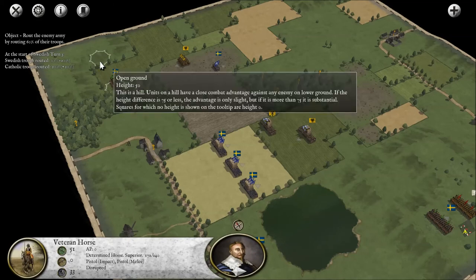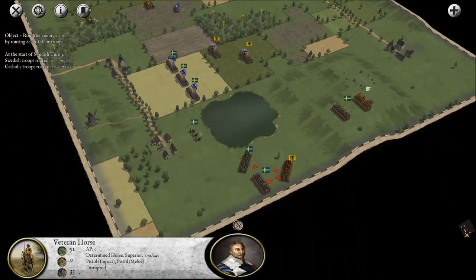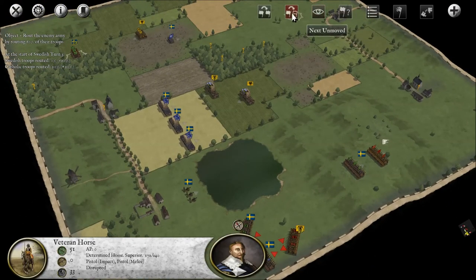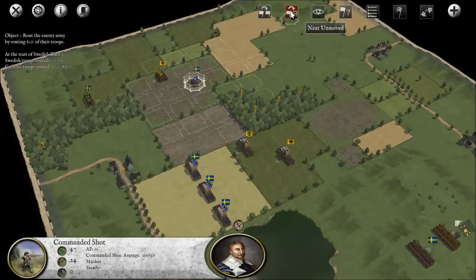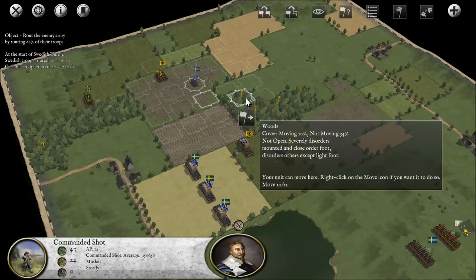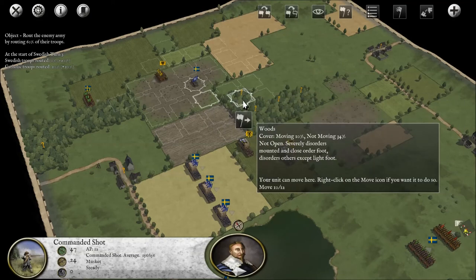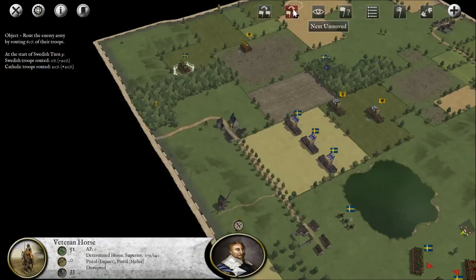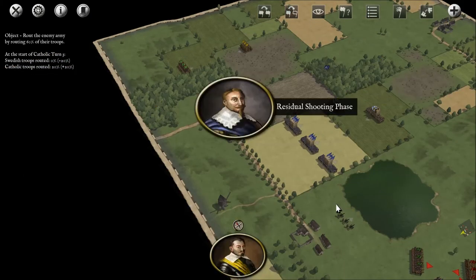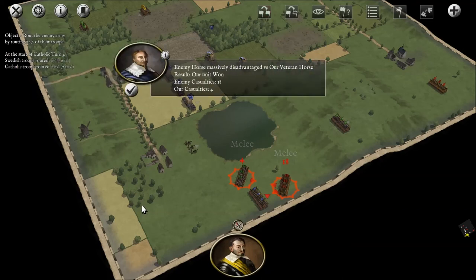They're facing that way — if I zoom right in it shows they're facing that way, there is a little indicator there, but when you're zoomed out you can't really see it. I've got my cannons — we better shoot. These should be light troops — disorders others except light foot. So let's go and hide in the woods there, they can't do anything. End turn. Probably should remember to zoom out as far as possible before the enemy turn since I can't seem to do anything during the enemy turn.